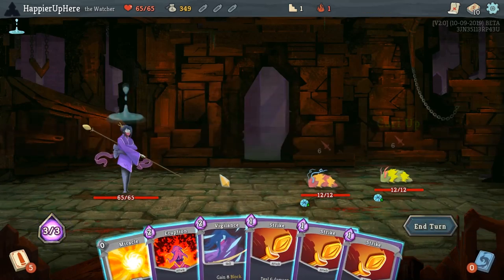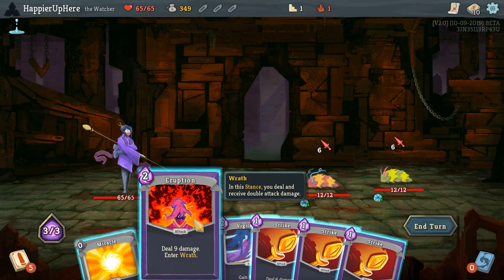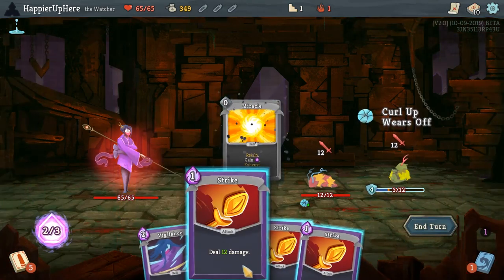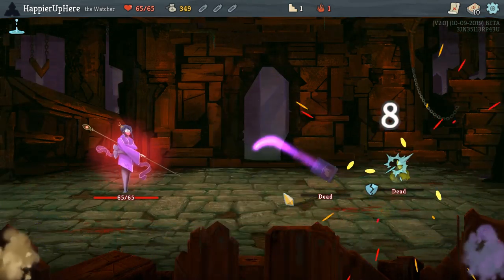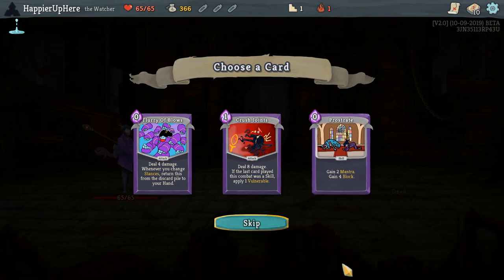With the Wrath mechanic, we can easily kill in one turn, although we do need the extra energy — which is exactly where the Miracle comes in. This is easy on the first floor, but the next floor gets harder.